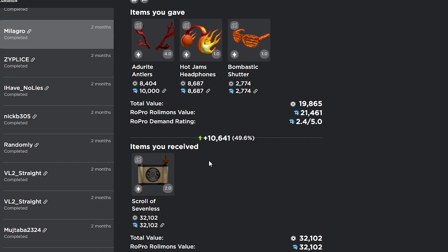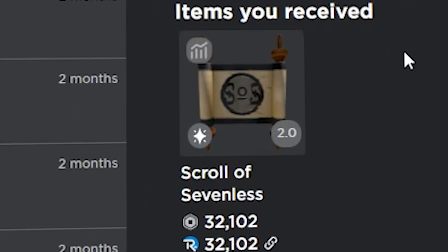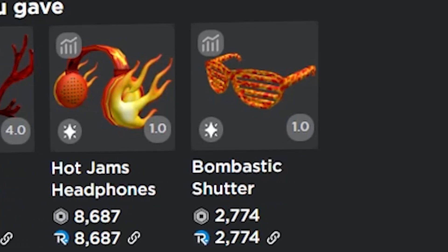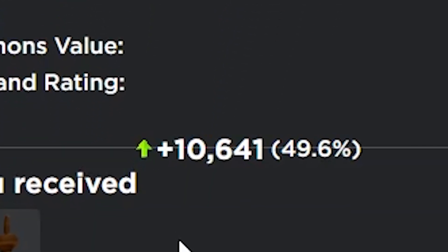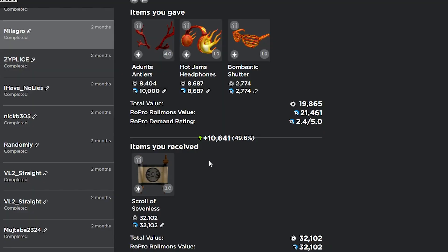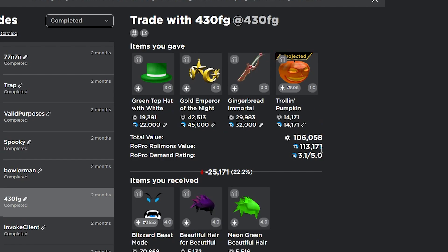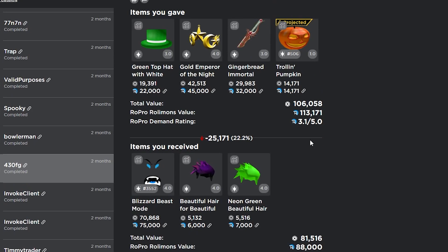Here's another trade that also ended up being amazing. I got the scroll of seven list for the adora antlers, the hot jams headphones, and the bombastic shutter shades, and I ended up winning 10.6k in this trade, which is really good — especially for this item, which gets really good trades on it.